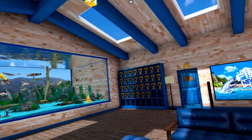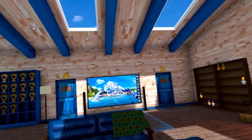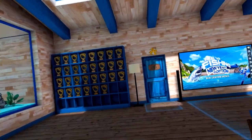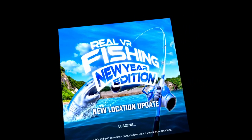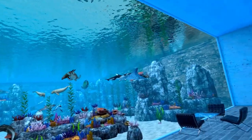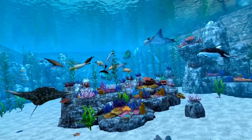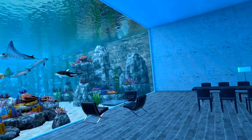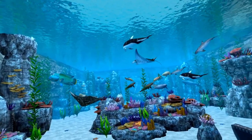Everybody likes to see people's lodges, so here's my lodge. I've got my shark trophies from the shark event, my trophy wall filled out, and my various leaderboard medals. In my saltwater aquarium you will find all my reward animals. My spider crab is down there — I've seen some people's spider crab get out and about, but mine stays right in front of me.